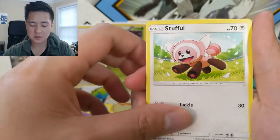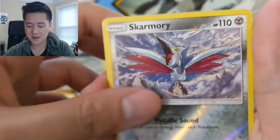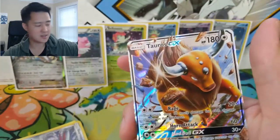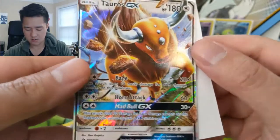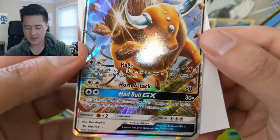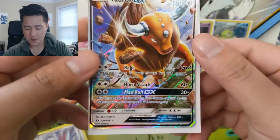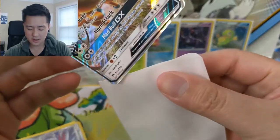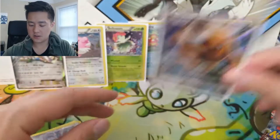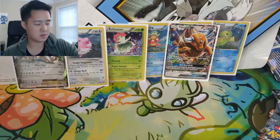Skarmory — not a bad art for a bird I feel like is very underwhelming. We have a Tauros GX! I think this is the one where as it takes more damage it deals more damage — Rage does 10 more damage for each damage counter on it. 180 HP, Horn Attack for 60 isn't very strong, but Mad Bull does 30 damage for each damage counter, which is quite strong. All you need to slap on him is a DCE, so he's pretty easy to use even if he's not the strongest Pokémon.